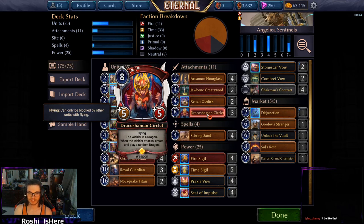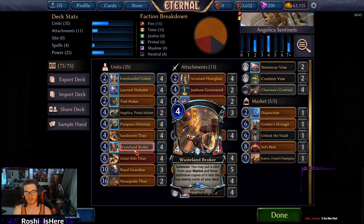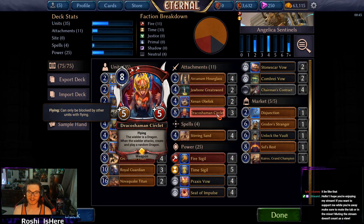If you're familiar with Needle's Cain 13, he really likes this card. Unlock the Vault really kicked ass — there are a lot of good dragons, and even some of the draft bomb dragons are pretty sweet. It definitely overperformed and maybe should be a four-slot. I had a lot of fun putting Draco Shaman Circlet on Brokers, Even-Handed Golems, or Angelica, because then it can't be Annihilated — and Annihilate is one of the most common removal spells in the format. If they Turn to Seed your guy you still have the weapon sitting on it, so Turn to Seed doesn't even answer this.